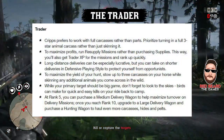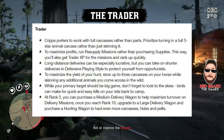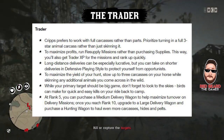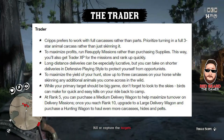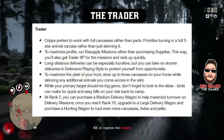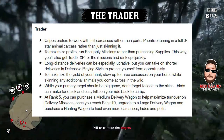Next, let's look at the trader. Cripps prefers to work with full carcasses rather than parts, so make sure you get a three-star carcass of whatever animal it is and don't bother breaking it down — just bring it to him whole. To maximize profits, run resupply missions rather than purchasing supplies. This way you'll also get trader XP for the missions and rank up quickly.